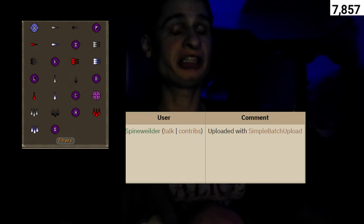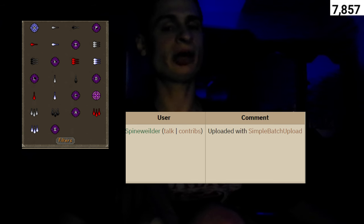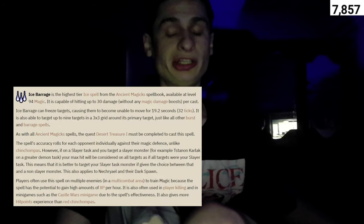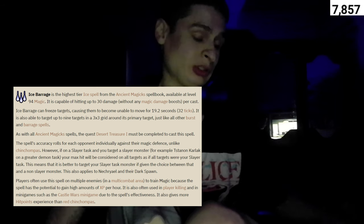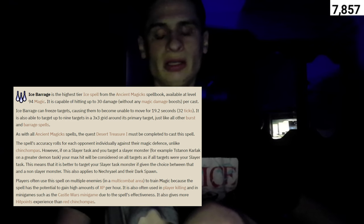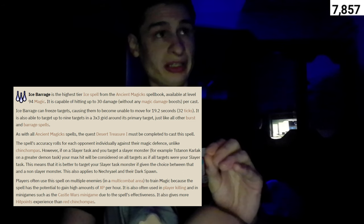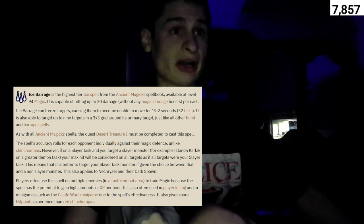Now let's talk about a little bit of the history of Ice Barrage. It's the second-to-last spell on the Ancient Spellbook, which requires the quest Desert Treasure — a members-only quest — to unlock. Once activating the spellbook, you are no longer able to use any other spellbook. It is the most commonly used spell in PvP scenarios, including tournaments, and there is a general consensus that it is the most overpowered or at least the easiest spell to use in PvP. The five extra seconds Ice Barrage gives over Entangle, the other most powerful freezing spell, is what makes it so overpowered.